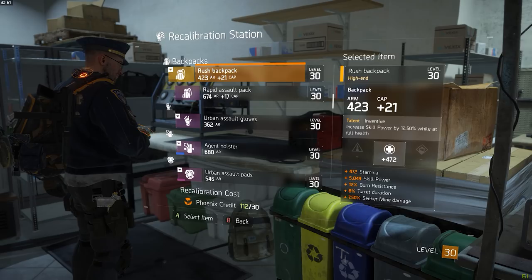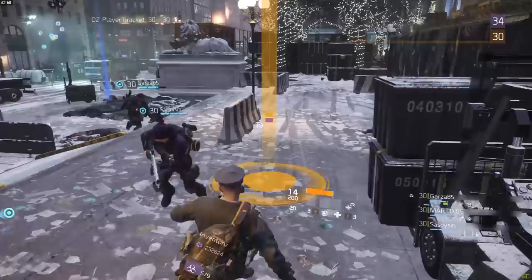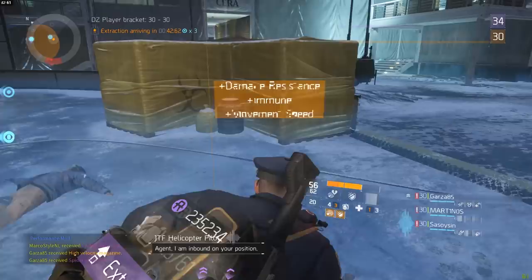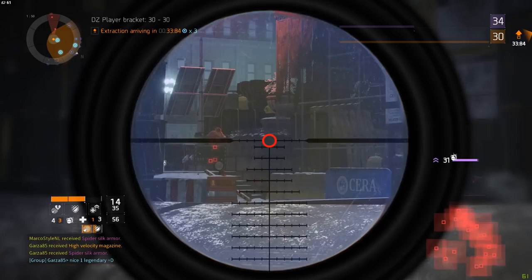You can increase the odds a bit by going to the recalibration station and modifying some older items you don't care about to have the scavenger bonus. If you do this to, for example, your mask and your knee pads, the odds of getting better gear are a bit bigger, but it's still not guaranteed you'll get a lot of high-end weapons. So how would you go about trying to max out your character — getting the best items in the shortest amount of time while spending the least amount of resources?